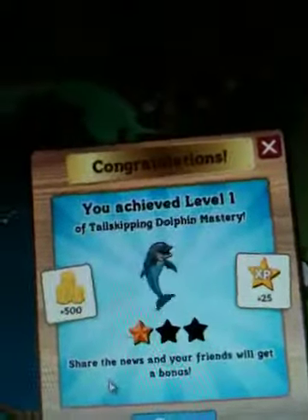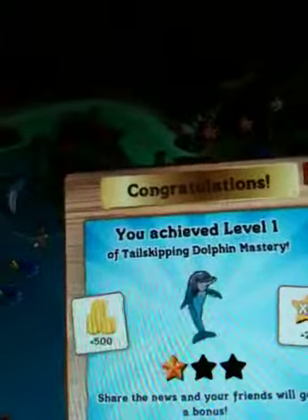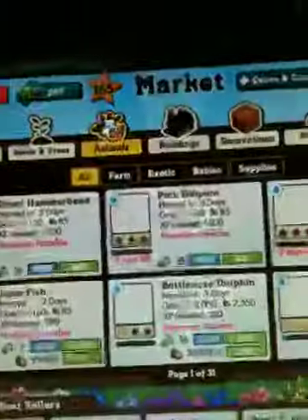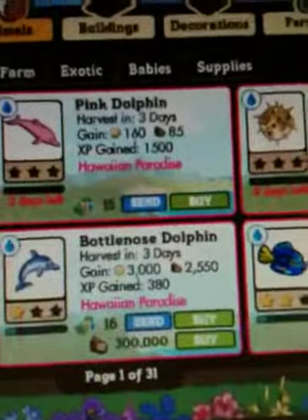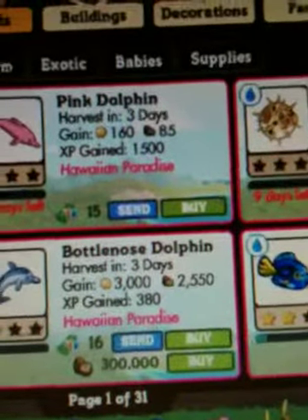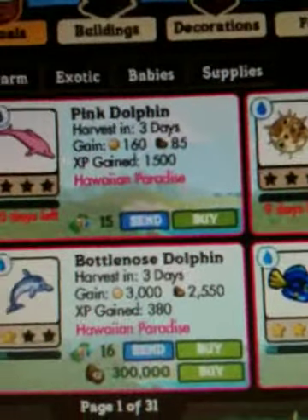I got a level one on the bottleneck dolphins — oh no, that's a tail-slapping dolphin. I'm sorry, I made a mistake. But here, I want to show you why I bought these bottleneck dolphins. Can you see that right there? It's because they pay off 2,550 coconuts every three days. Mine aren't giving me anything, because they're not doing anything — they're not harvestable.